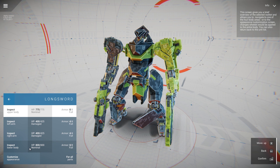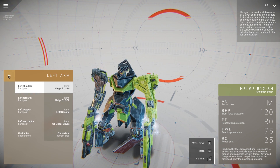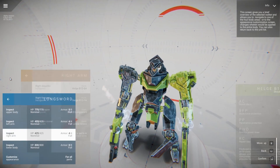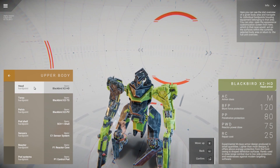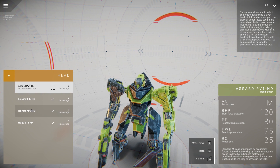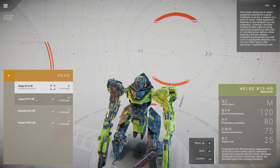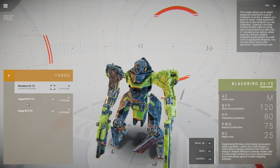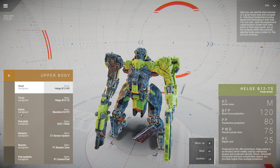Between battles, the player will be given the chance to repair and refit their walkers, swapping out components and trying out new builds. Each walker uses a universal bipedal frame, but is then outfitted with over 20 individual components that help to shape its function on the battlefield, allowing the player to fine-tune the performance of their mechanized soldiers. These components can all be damaged or destroyed during combat, and the player will have to adapt quickly when battle damage knocks out vital internal components, such as arm motors or targeting sensors.